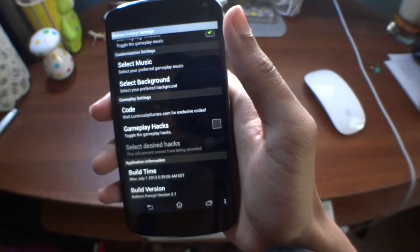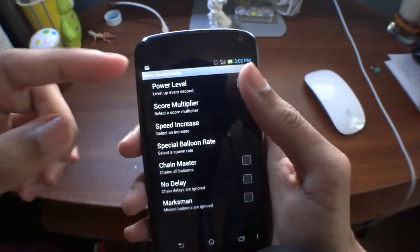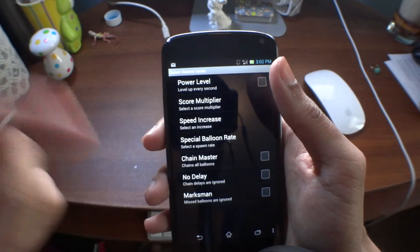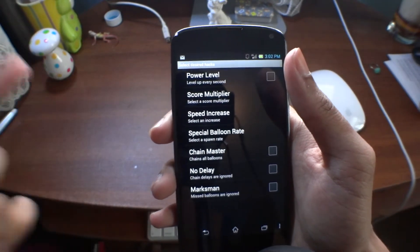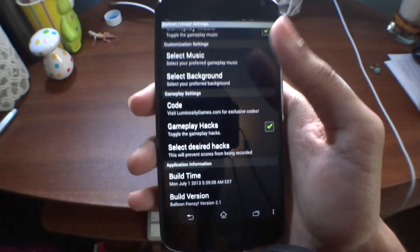There are also gameplay hacks which, if enabled, let you do things such as select your power-up level, score, multiplier, speed, balloon rate, chains, no delay, and missing missed balloons — stuff like that.